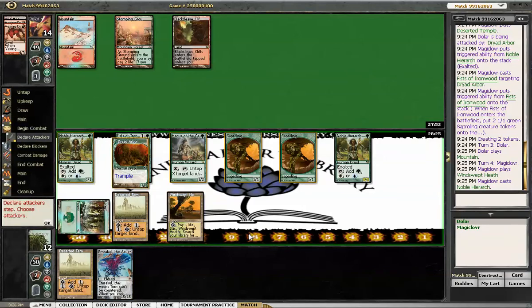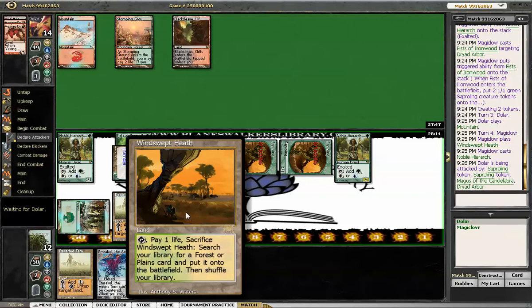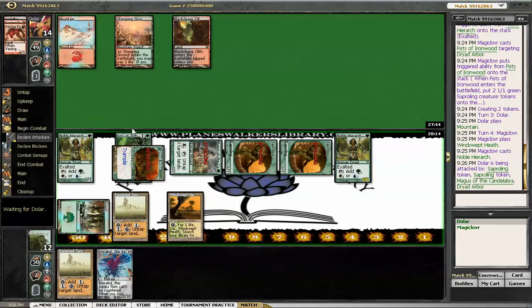Now let's see — attack with one in to get the Exalted, new bolts in response. Yeah, I'll just go with all four, minimize the chance of him tagging one. I am keeping this in reserve to fetch a Basic if he has Price of Progress, so that I only have the two non-basics. Volcanic Fallout here would be devastating, but again that's probably a game two worry.